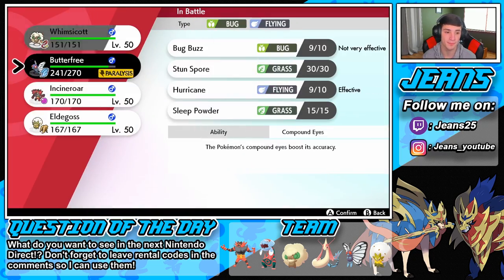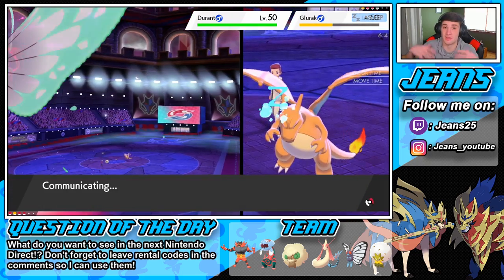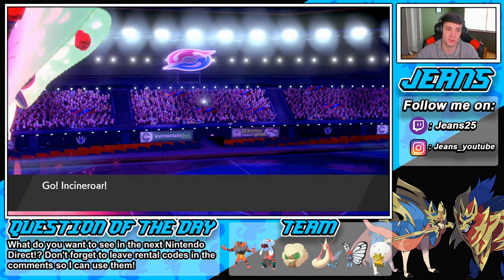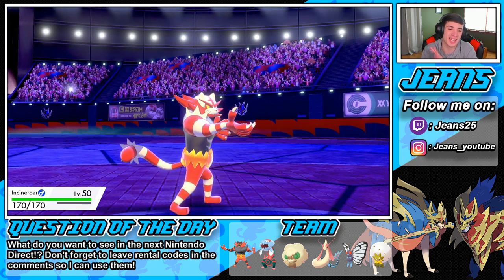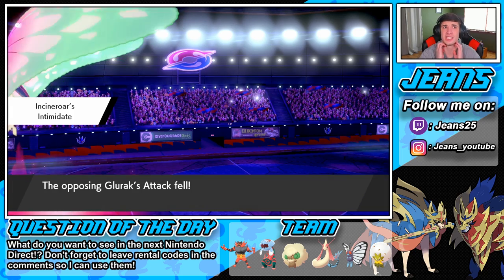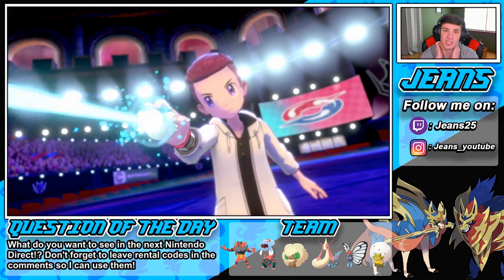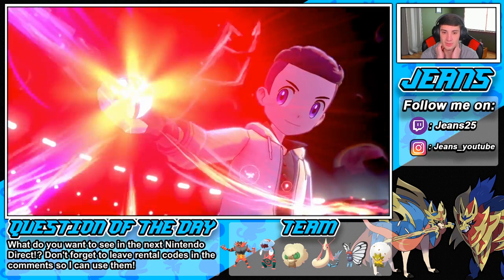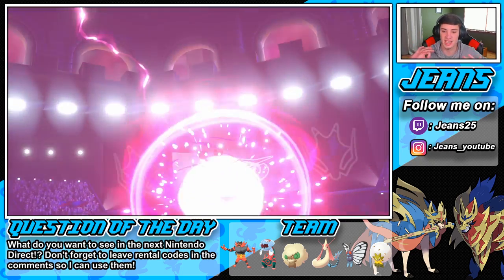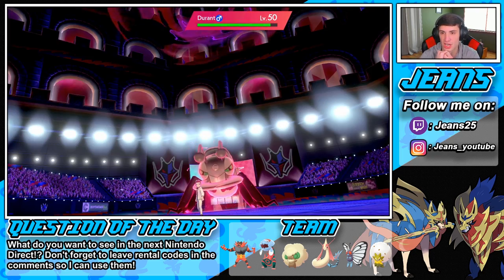I'm actually gonna swap into my Incineroar right here just to get that Intimidate off, and then Max Airstream to boost the speed so I can eventually Parting Shot on that Durant and do some work, or just have the speed advantage with the Tailwind and speed boost from the Max Airstream. Incineroar, get in here! He's gotta be going after my Butterfree — it's paralyzed but has Tailwind and is plus one. If we land the Airstream, we'll take out the Charizard, but he goes into Durant with the Dynamax.